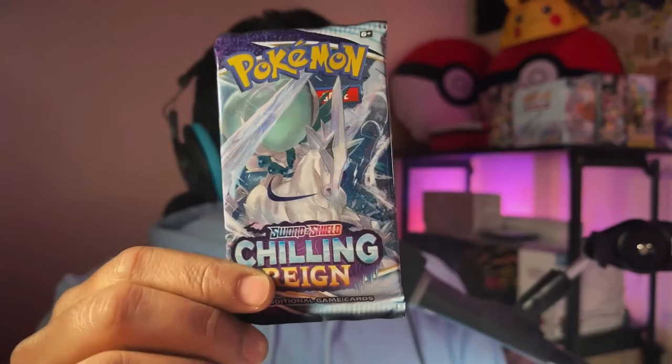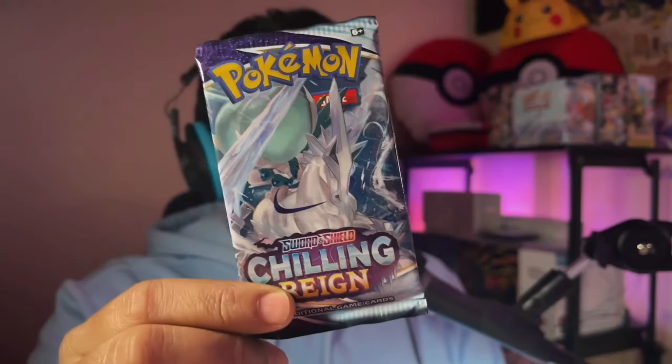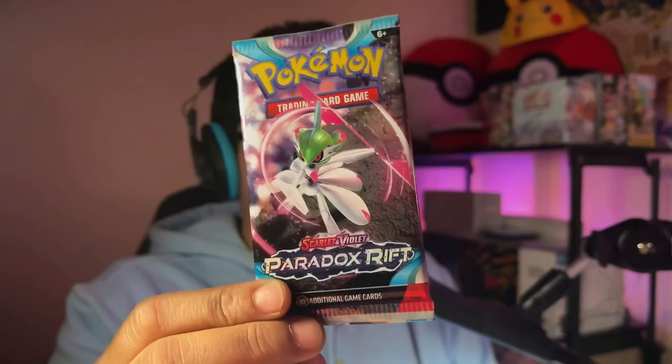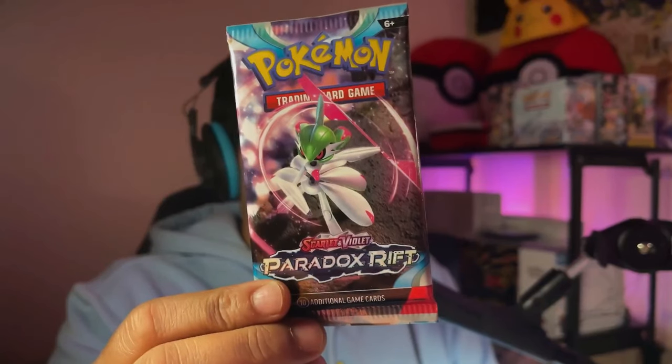With the top chase card, the Blaziken VMAX has a pull rate of about 1 in 800 packs. Now pair this with another set that is readily available to you. It should have a slightly better pull rate and be generally overlooked by people, so that when they see it they should be like, 'Oh, I totally forgot about this set.' Step 2: Take the names of both of these sets and mash them up into somewhat of a dad joke. Chilling Rift. Paradox Rain. Chilling Paradox.